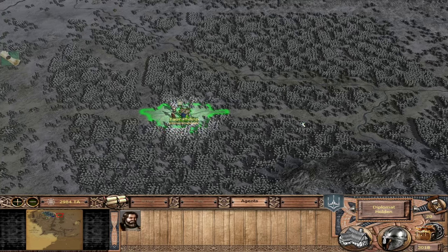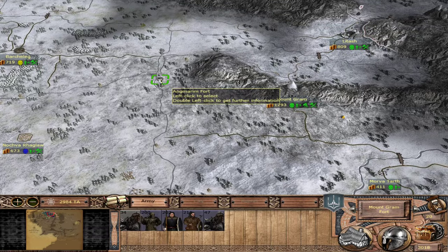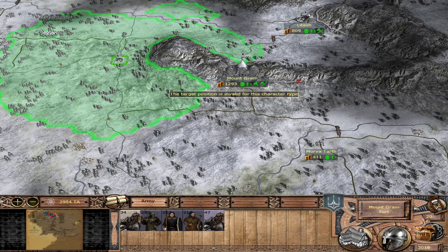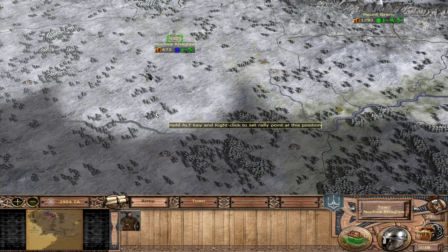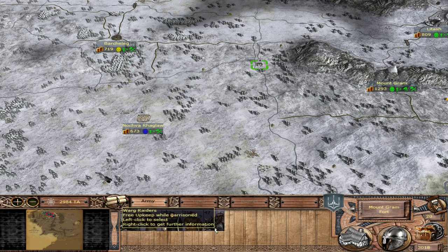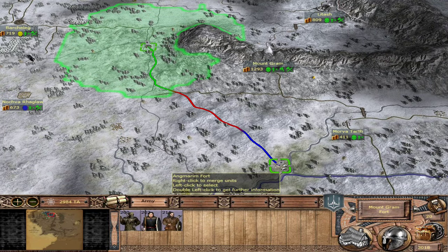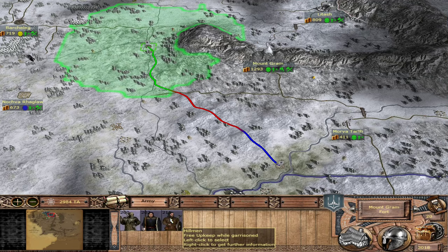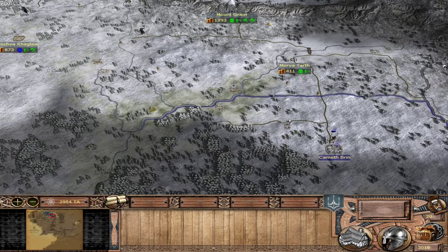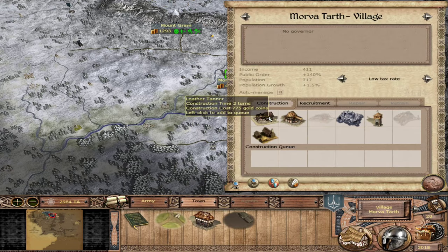It gets to a point in the campaign where I start paying for map information because I want to paint the map. We have a few units hanging out that we could direct wherever we want. Perhaps these Wargs could go back for retraining or armor, or we could send them up to the front line to help Drangu and merge them with those two units. They are fast, so let's send them out north. There is also a fort right here next to Cameth Brynn we could occupy and just distract the elves.